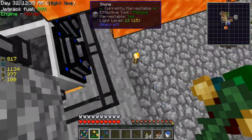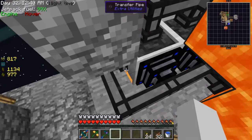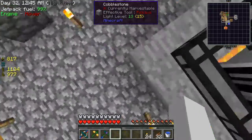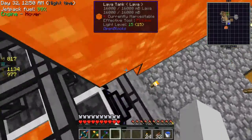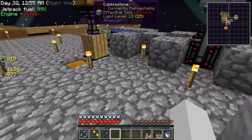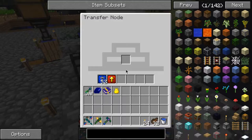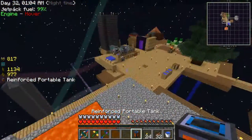I can take this tank now so that it can fill up instead. It went into one of these transfer nodes - these have a tendency of collecting things that shouldn't go in them.